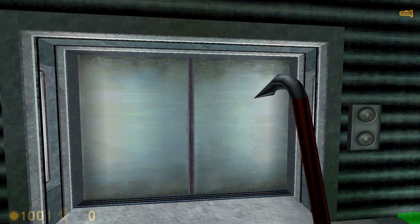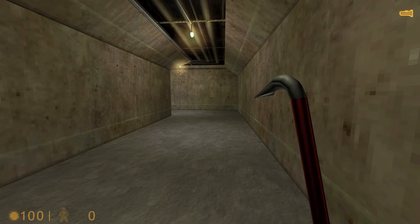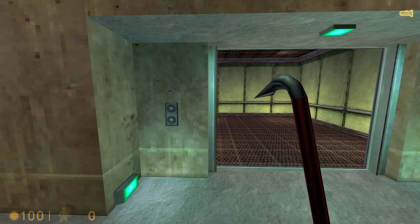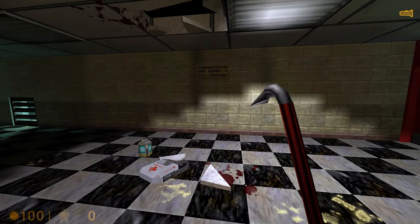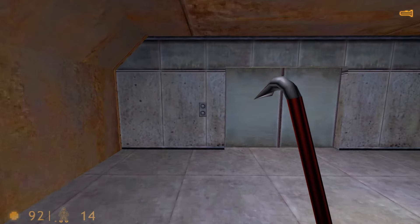And this lift is not the only one that works that way. For example, you'll find one at the end of Unforeseen Consequences, or near the end of Hazard Course.